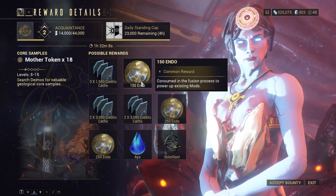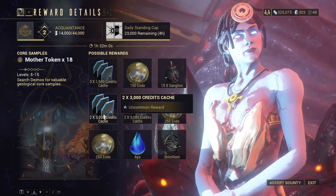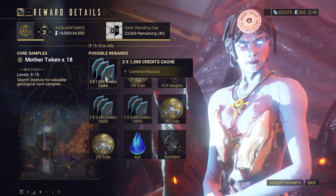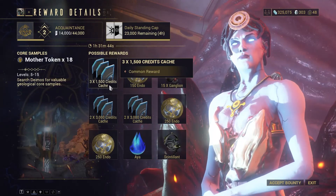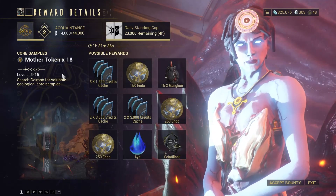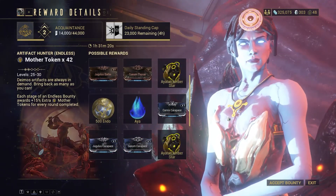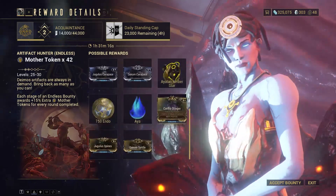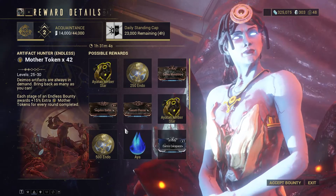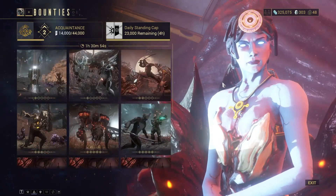You have 250 endo with two chances out of nine, plus a one-in-nine chance to get 150 endo which is still common. Then you also have a credit cache — I believe 6,000 credits for two of those and 4,500 for another. So you can get a decent amount of credits and endo for just doing this low-level 5 through 15 mission. As you go up you get more endo and you also get those Amber Stars. It's honestly hard to get some of the mods I want — I just keep getting Amber Stars, which isn't a big complaint since they fill up the sculptures from Arbitration and the weekly sculpture hunt.